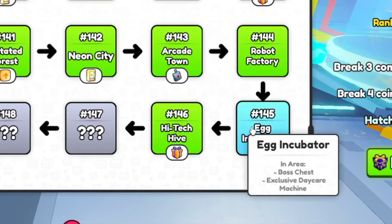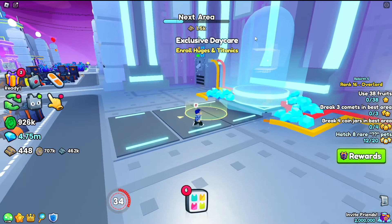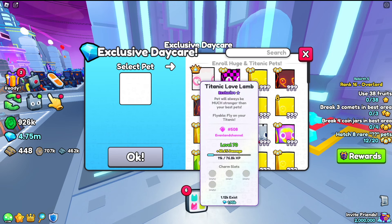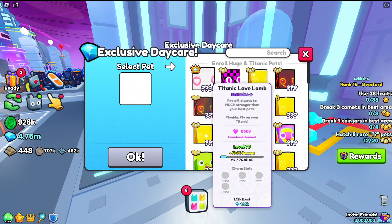Step 1: head over to area number 145 in Tech World and go over to the exclusive daycare machine. From here we can click enroll and put in one of our huges or titanics.